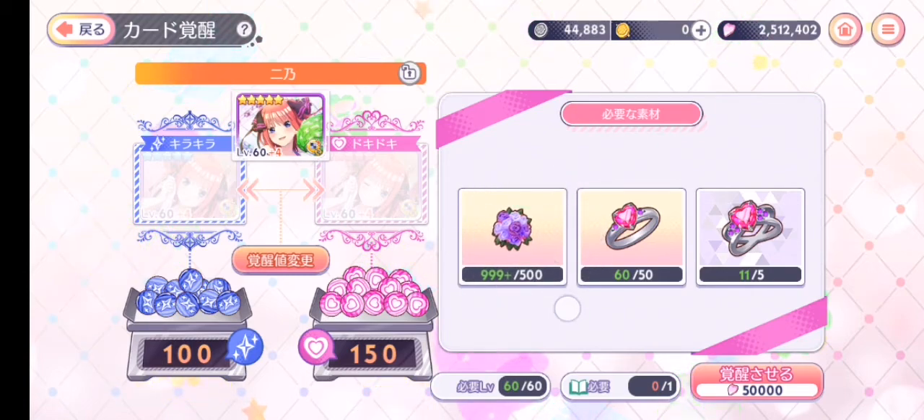You need 500 bridal flowers, 50 small rings — I call that item that — and 5 big rings. The color depends on the character: purple is Nino, blue is Miku, yellow is Ichika, green is Yotsuba, and red is Itsuki.